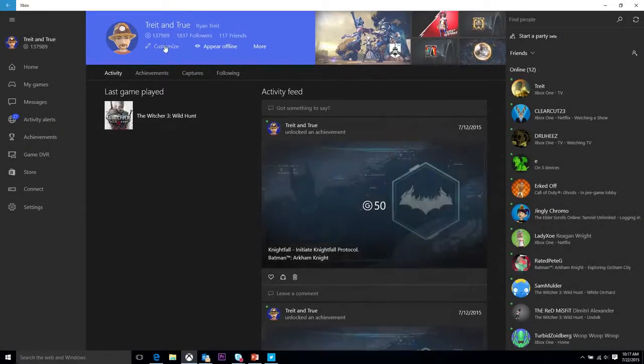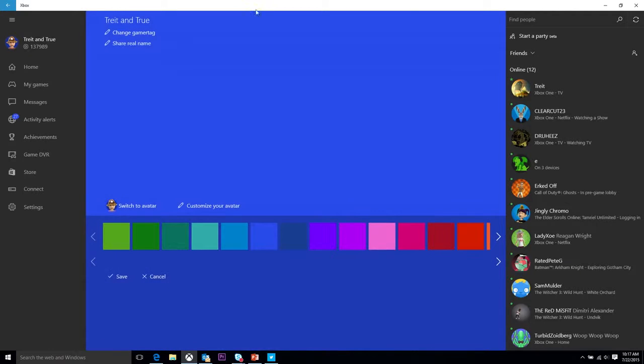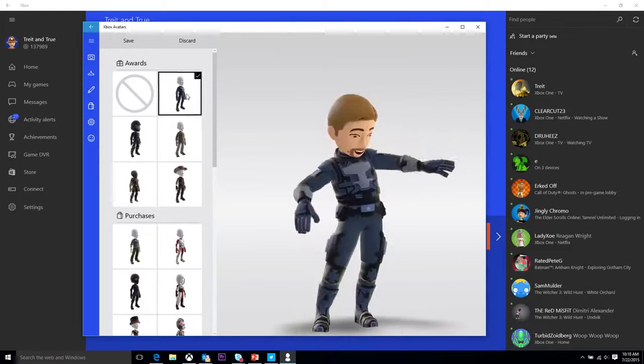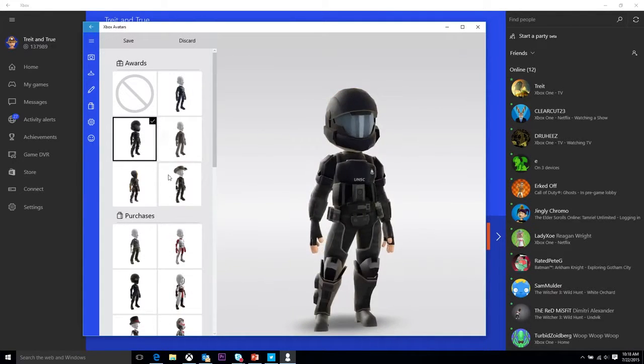In the upper left hand corner here, I see my avatar. Avatars are back in the Xbox app. You can click on your avatar, see the props that you have. When you post on your activity feed, it'll show your avatar and you can customize all the clothes and props that you want.